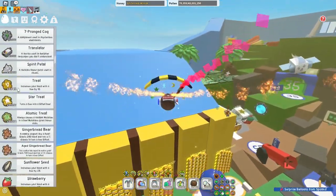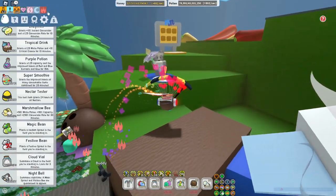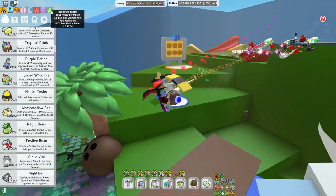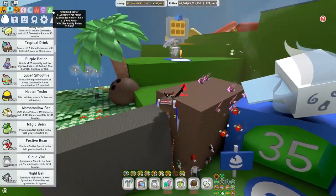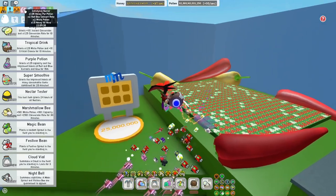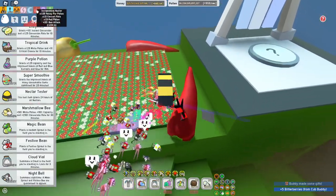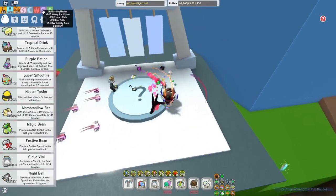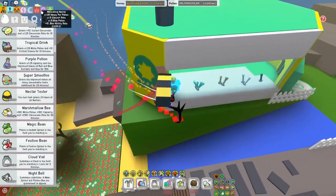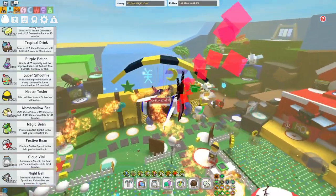For nectars, I'll use a nectar tester — I'm getting 24 hours of each nectar. The best nectar for red is obviously the invigorating nectar for the red pollen and 10 bee attack. The second best is the refreshing nectar because it has 1.5x red pollen and 10 bee ability pollen. Third best is the satisfying nectar — 2x red bee convert rate, which is really good for scorching star since it converts pollen from your backpack while active.